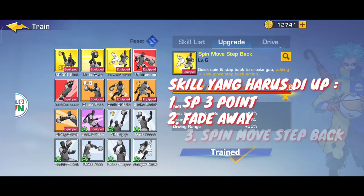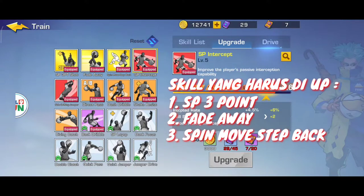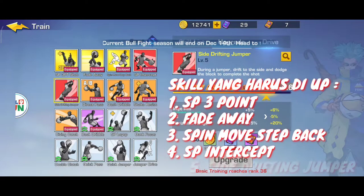Kemudian spin move step back - nanti kita coba lihat untuk drive-nya. Kemudian untuk intercept - nah ini penting nih guys. Untuk passing C - kita wajib pakai ini. Kenapa? C itu passing-nya sangat jelek, jadi kemungkinan besar bisa kita intercept, atau kita ganggu, atau kita ambil, atau kita potong passing-nya. Kemudian untuk side drifting jumper.